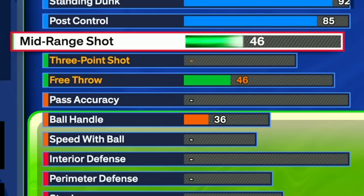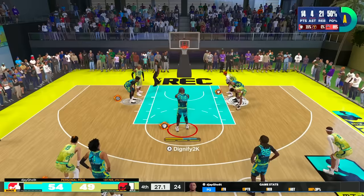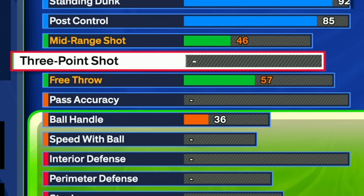For shooting we're not going to do too much. We're just going to take our free throw up a little bit to about a 57. Like I said, this is a Shaq build — we're going to be missing some free throws. A lot of you guys wanted a traditional Shaq build and this is it. We're going to have no shooting, so we have to dominate in the post.